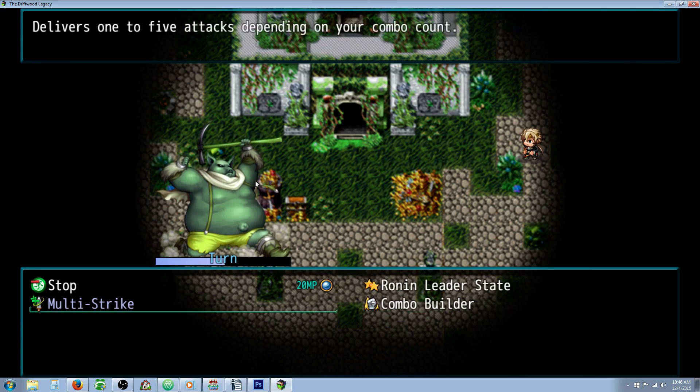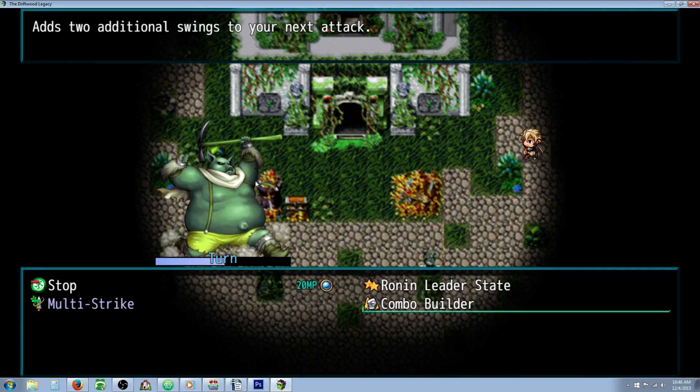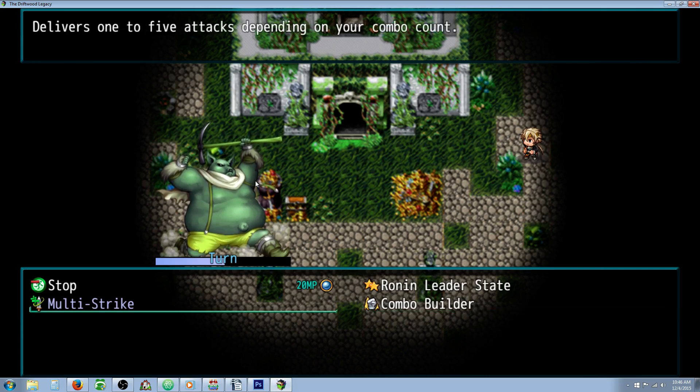What's going to happen is if you use multi-strike, it's just going to do one attack. But if you use the combo builder skill, it's going to add two swings to that attack, up to five swings. So you can use two combo builders and then multi-strike, and it'll hit five times.